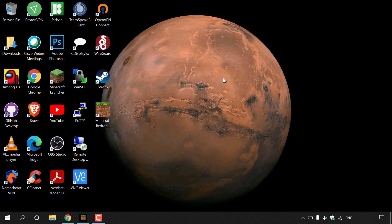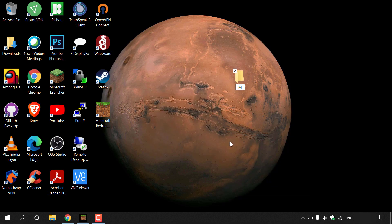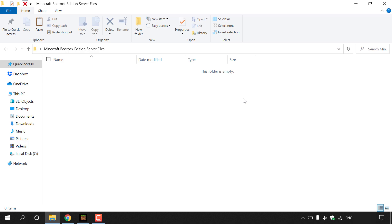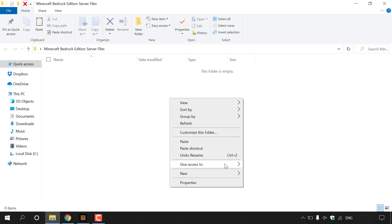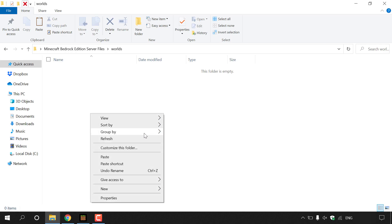Create a new folder on the desktop — right click, go to New then Folder — and call it 'Minecraft Bedrock Edition Server Files', then hit Enter. Double click to go into it. Inside that folder, create another folder: right click, New, Folder, and name it 'worlds' in all lowercase, then hit Enter. Double click on the worlds folder and paste your Minecraft Bedrock Edition world folder inside it.